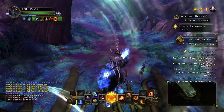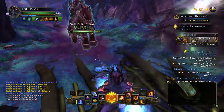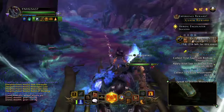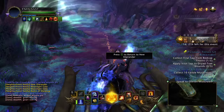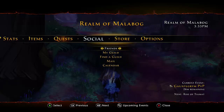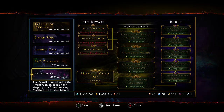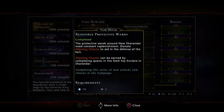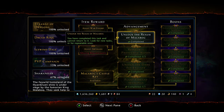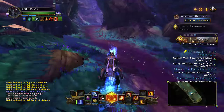Welcome back everyone, it's FNHUSA57 here. We are back on Neverwinter on the Xbox One, and today I have the third part of the Sharandar daily quest tutorial. This will be all the quests through the Moonlit Gate, which is the last area of Sharandar. In order to unlock it, you actually need the key for it — you have to go through the process of reinforcing all the protective wards, then unlock the realm of Malabog, which gives you the Moonlit Gate key. Once you have that, you can come to this area.